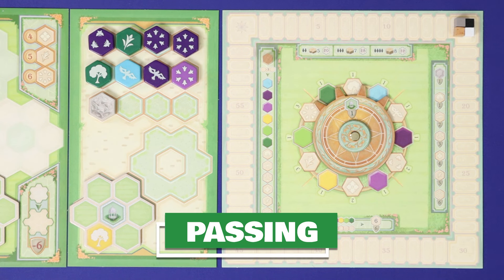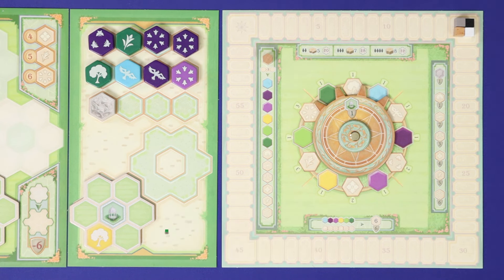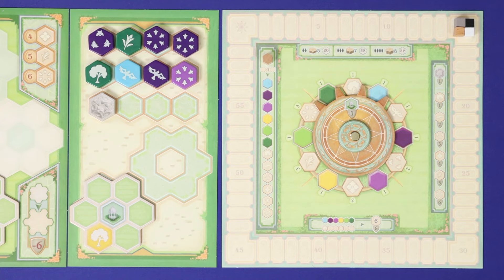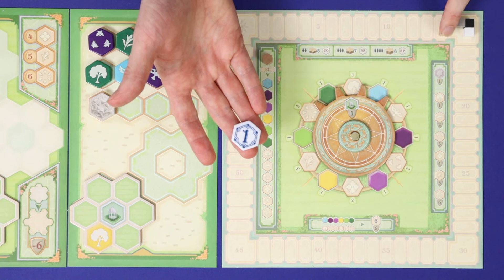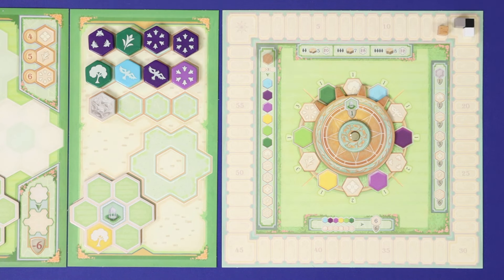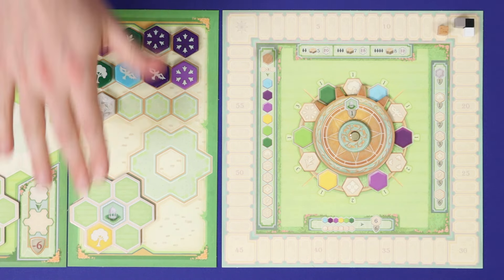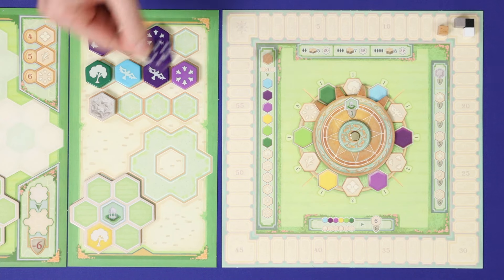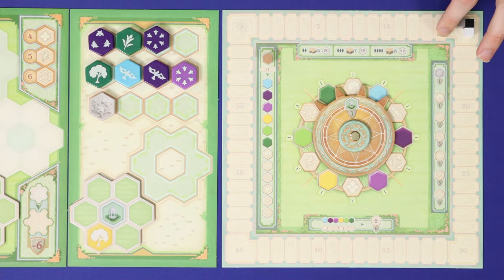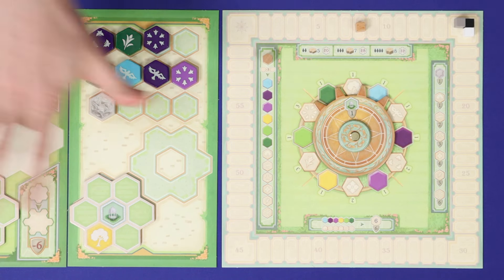Your final option is to pass. Once you've passed, you can take no further actions this round. The first player who passes takes the first player tile and loses one point — this player will play first in the subsequent round. Additionally, when you pass, if you have any tiles or extensions you don't wish to keep, you can discard them. However, you will lose victory points equal to the value of that tile or extension for each one discarded. For example, discarding a value-6 tile would cost 6 points.